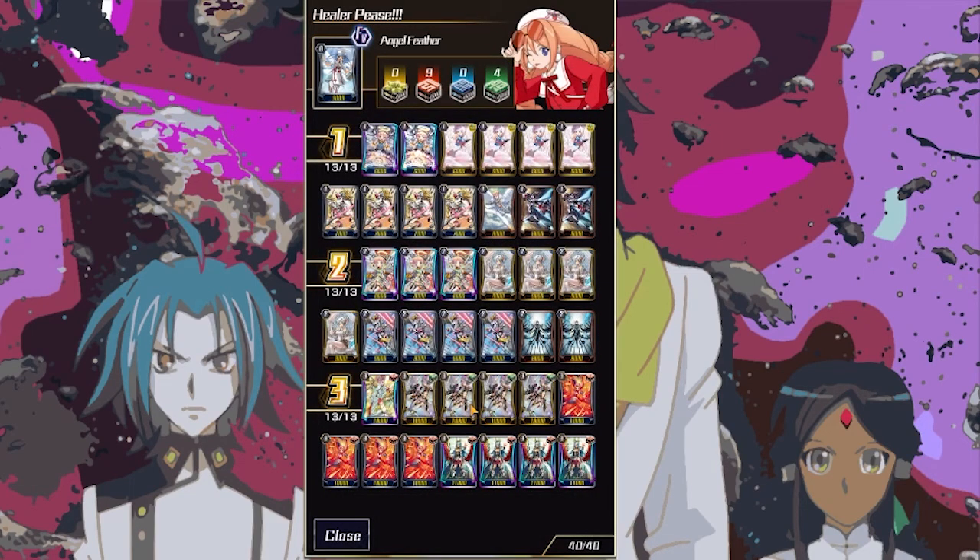I don't know what it is about Angel Feathers. Maybe it's the defensive play, maybe it's the cool combos, and maybe it's the fact that if you misplay, you pretty much lose because this deck doesn't have a lot of room for error. I just really enjoy this clan. It's a really stimulating clan to play, and people misplay against this clan all the time. So let's go over the list.